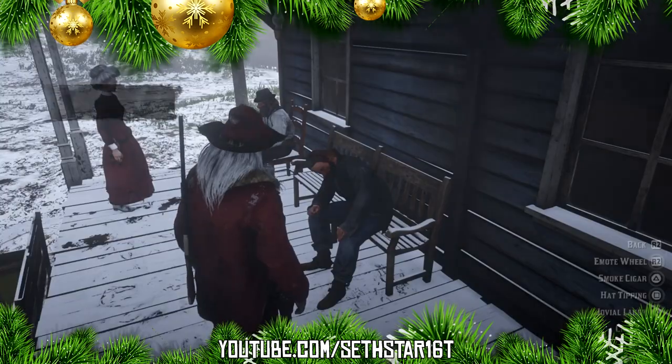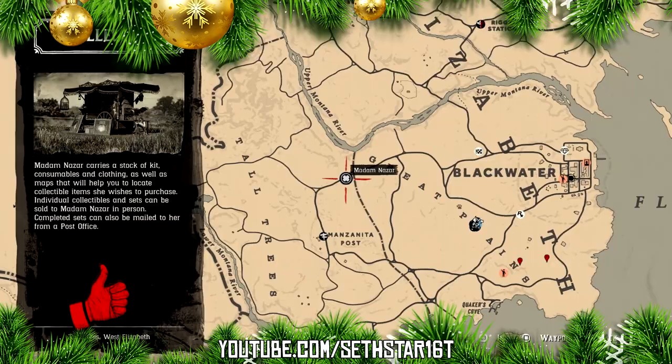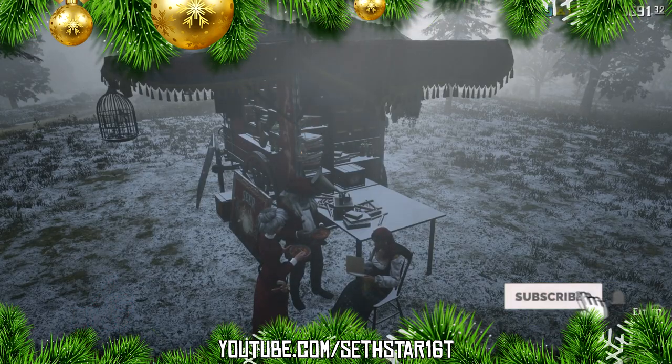Number seven: use an emote on a local. When you run into a local, give them a good ho ho ho. Now ride or fast travel to Blackwater, head a little west, and take a hot meal to Madame Nazar.